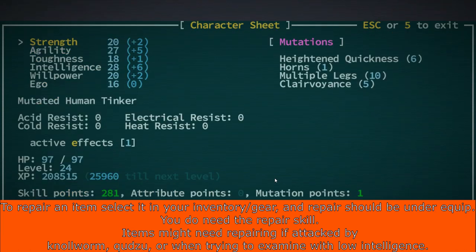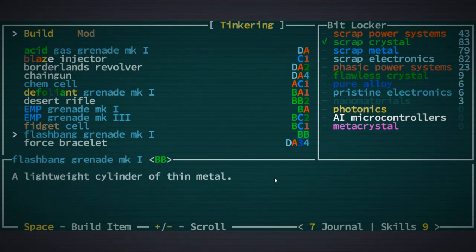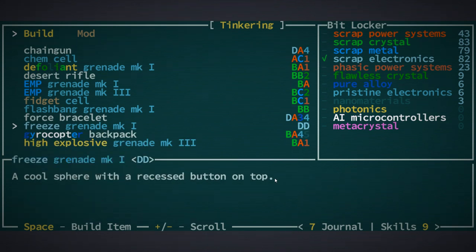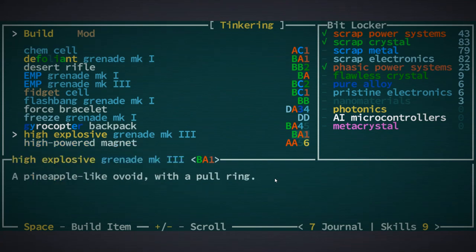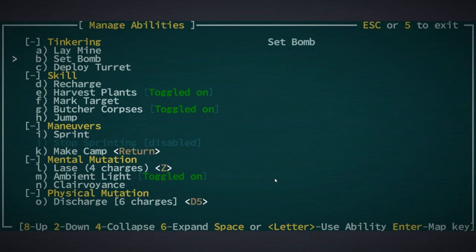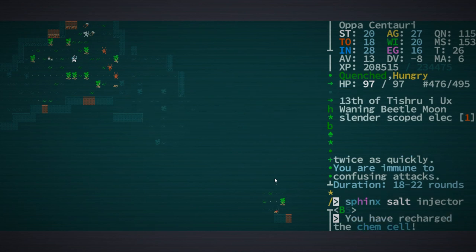Early on, most of my tinkering is focused on grenades. If you can get the freeze grenade mark 1, 2, or 3, get it — it is invaluable. Also, you want to avoid using your A-bits unnecessarily, so I wouldn't make EMPs or high explosives if I didn't need to, because A-bits are critical for recharging your energy chem cells. Even this late in the game I only have about 40 A-bits, so hold on to them.